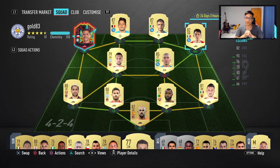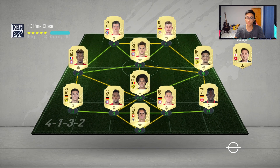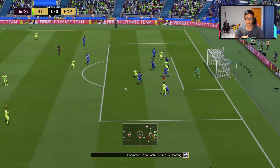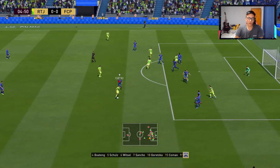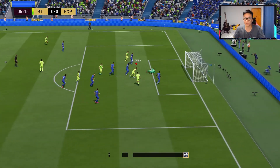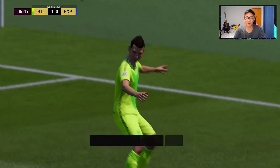Here you can see the Serie A team that we are rocking. The first owner players were obviously Alexis Sanchez, Insigne, Lozano, Pastore, and then the whole defence was all first owner. The only players we bought were Dries Mertens and Alan for our first team. Here you can see we start off a game against a decent Bundesliga team.